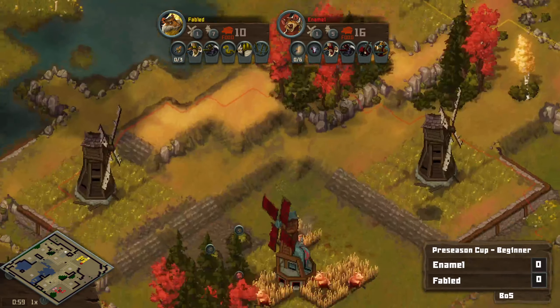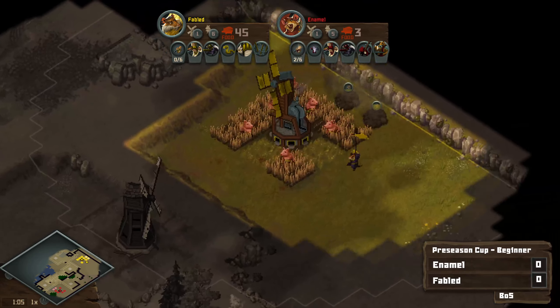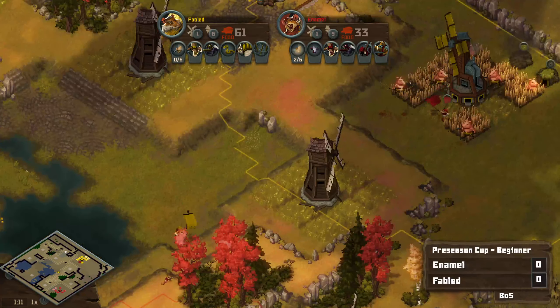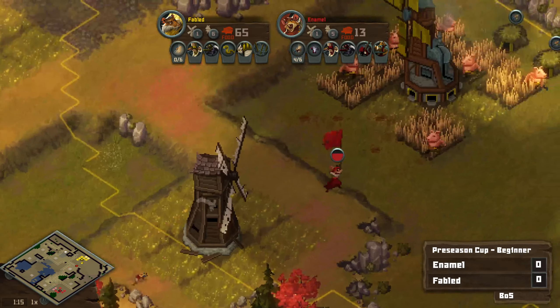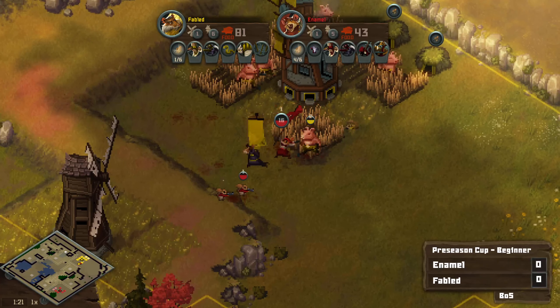Five farm double coming out from Enamel — speaking of weird. And Fabled scats, it looks like she did. I believe it's a she. Going into six farm double in response.